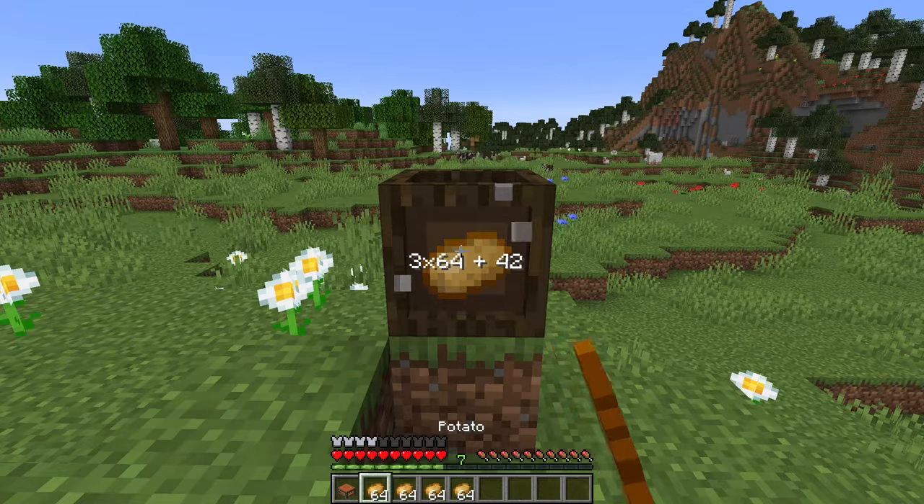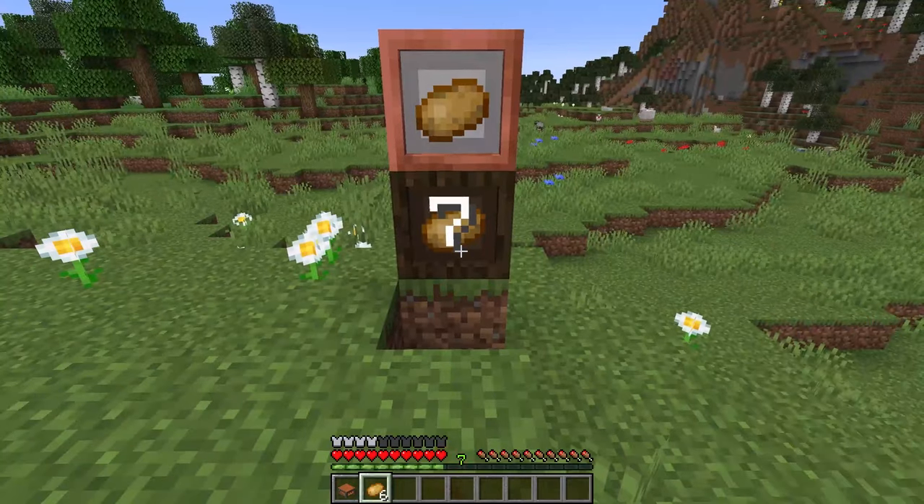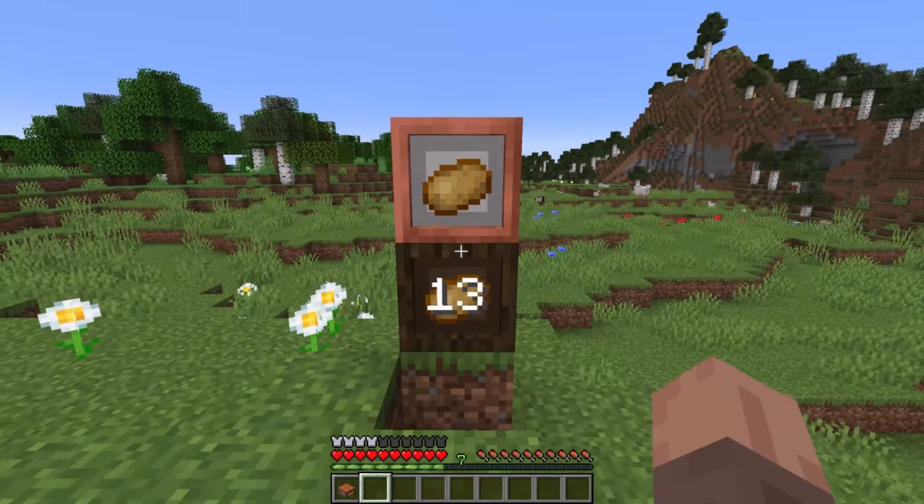There are a lot of different options for packages that you can make. This one is a dark oak package but you can also see there's a copper package as well. These are super simple to use and great for all your storage needs.